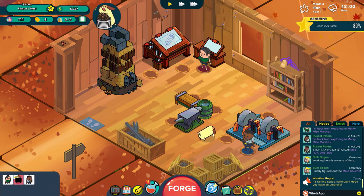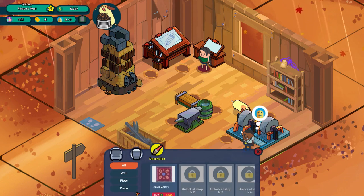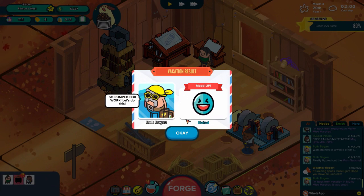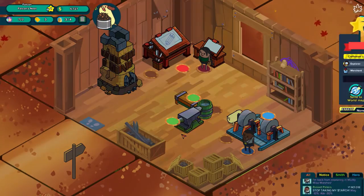Feed the dog here really quickly. Shop fame at 722... wait, wasn't it 900? No decorations there. Contracts - Black Pot! What is this? I haven't messed with this stuff so far - been so obsessed with the objectives I haven't taken time to look at these other options. Contracts: Black Pot - 'My cauldron cannot handle the heat of evil magic, I need a stronger one.' Two days and 1300 starch is our reward. Accuracy - so we have to make a black pot. We can't do it now because Both Bogan's away, but he's now elated, perfect!